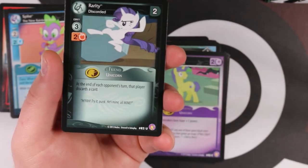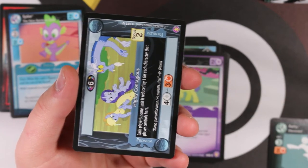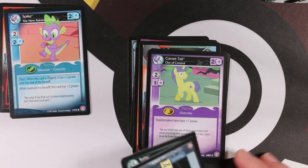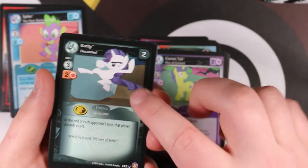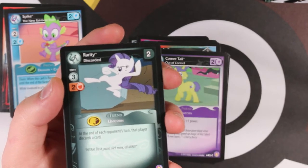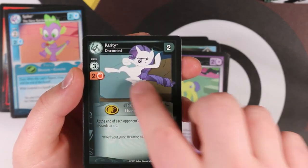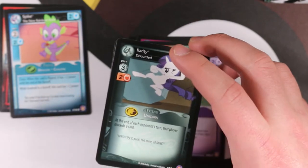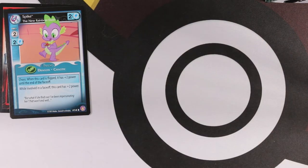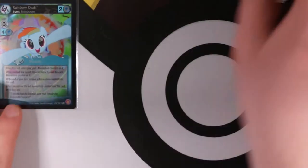Then we have Rarity discorded - she's not very different since she was already white, which is strange. We have Highly Contagious and Perfect Teleport. The discorded versions require different costs than normal - Rarity normally requires white, but things are mixed up. Twilight Sparkle's discorded version needs what is normally Rainbow Dash's color. So I think that's what they're going for: things are topsy-turvy, flip-flopped, like a delta species.